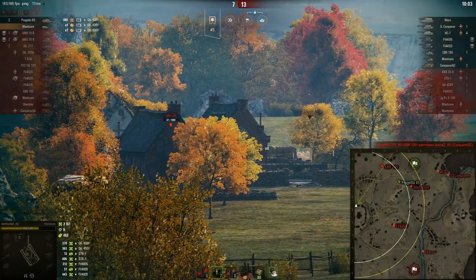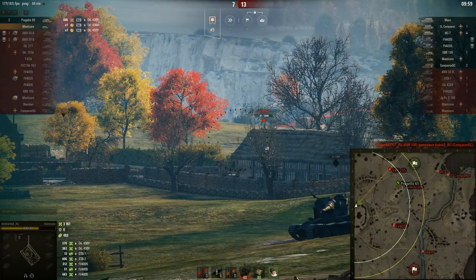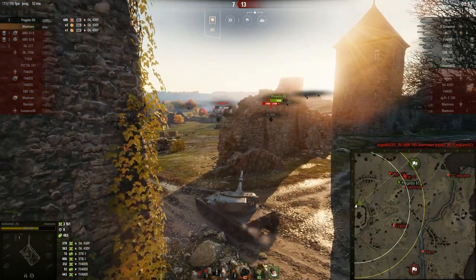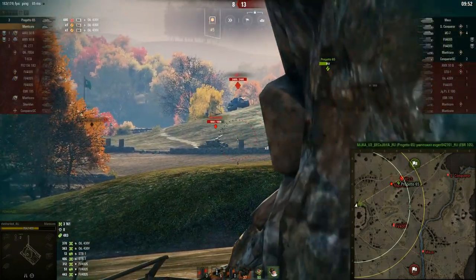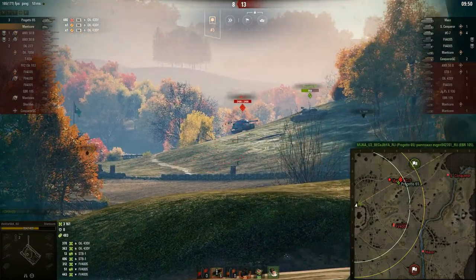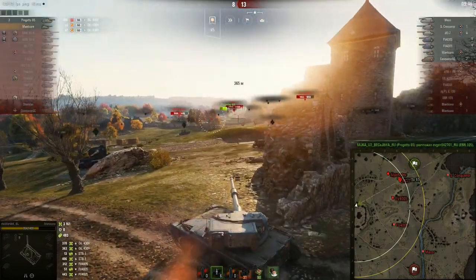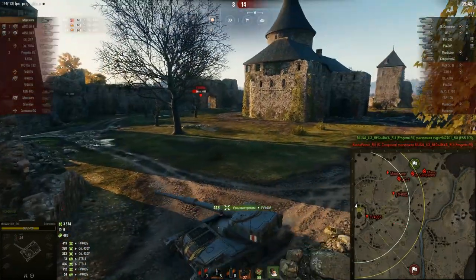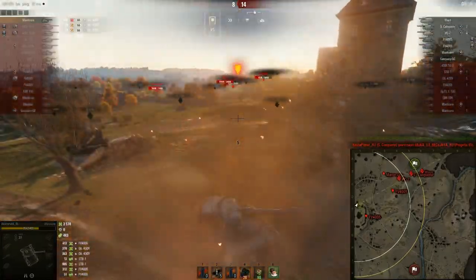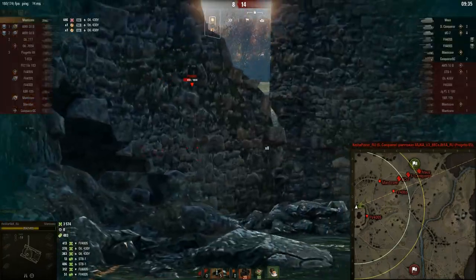Artillery can still stun allies but can no longer deal damage. Ram damage has also been disabled — you can't deal ram damage either. But, say, pushing an ally off a cliff so they die there and going blue that way — that is still possible. You can also push an ally into water and they'll drown, making you go blue. They also added a sound when allies hit you — some dull barrel-like sound, a stupid unpleasant sound, but it is what it is. You could already hear this sound in other game modes.